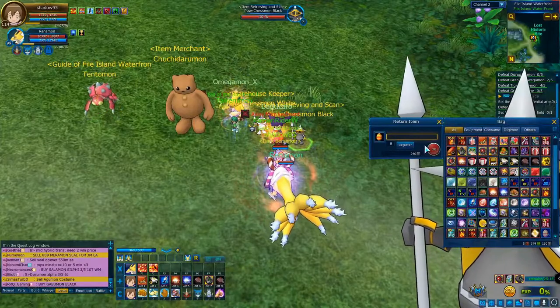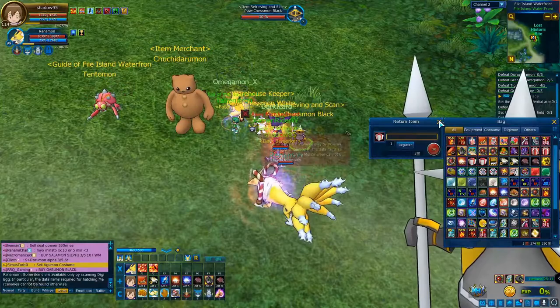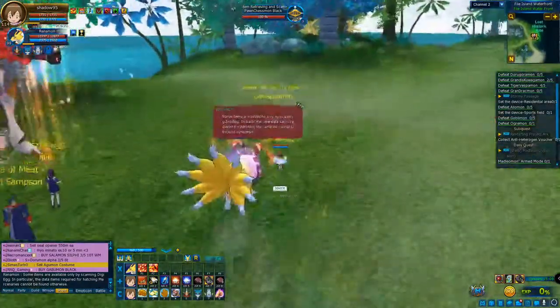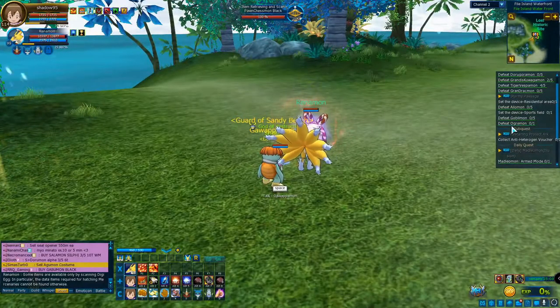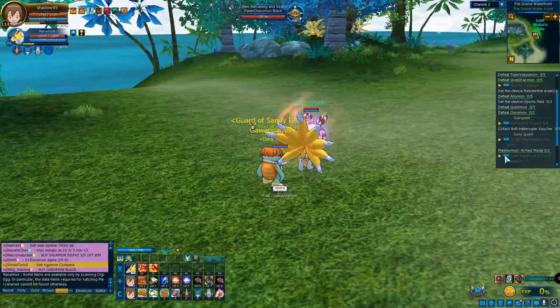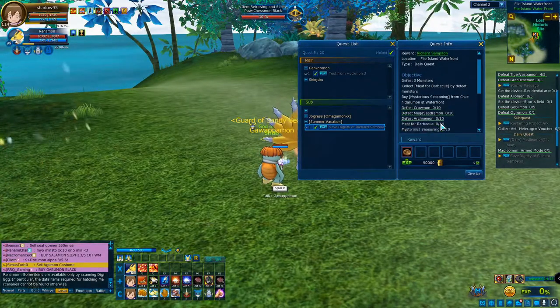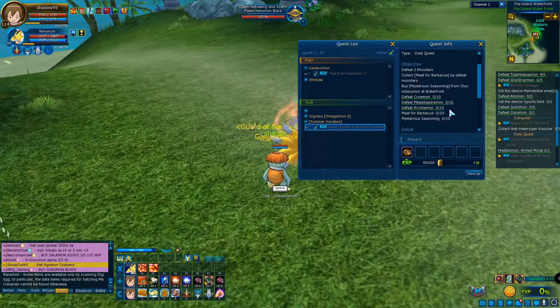If I scan items, I'm going to be lower on space. I know there's a storage nearby, but right now I don't need any tatties — I already have a couple and I don't want to farm more. So I have to defeat a couple of Digimons as well and collect two items, and I'll be right back to you guys.